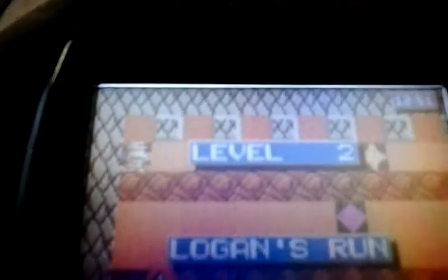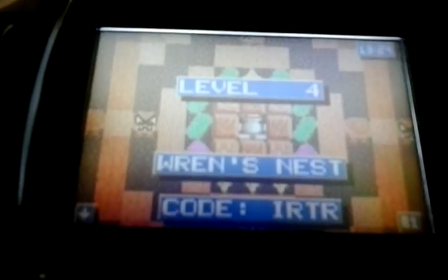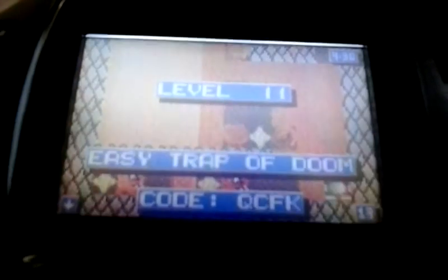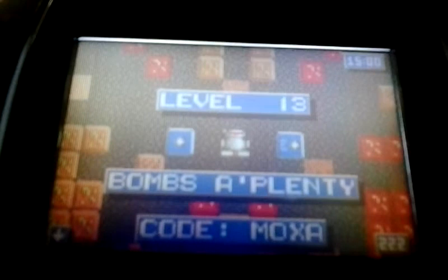We heard the machine gun sound. Now we've got access to all 150 levels — this is totally awesome. Use Button A to scroll through each level or B to go back. You can play any of the levels now. You don't need the passcodes anymore to get to a certain level. You can just scroll through all the levels.